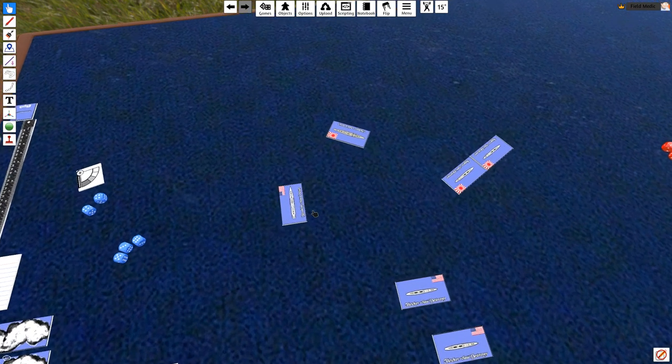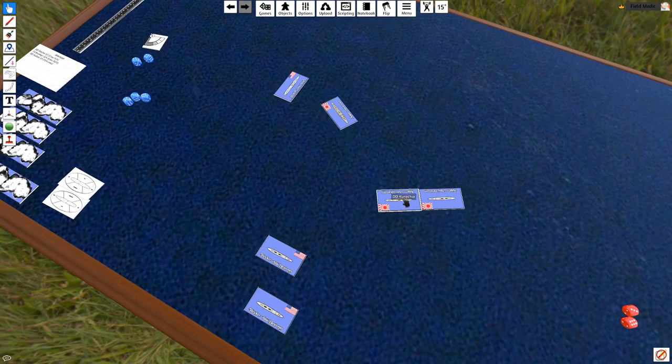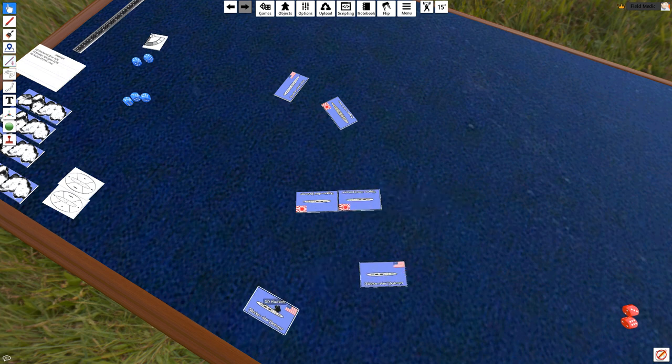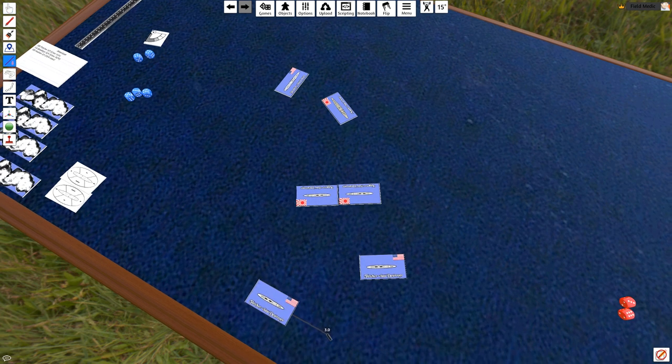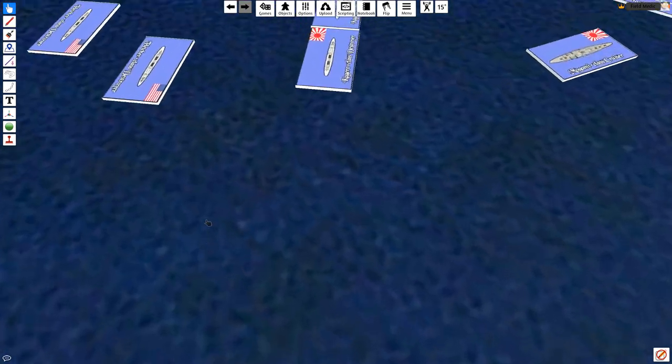The Brooklyn gets to move next — the Americans nominate the Brooklyn which is going to take advantage of the situation and cross the T on the Japanese. This is point-blank range with no penalty, but it's going to be a messy exchange. The Japanese nominate another ship — 7-inch move, approaching. The Americans also get a 7-inch move doing some broadside action — marking out the notches. Japanese stay in formation. The Hudson moves two notches of motion while keeping speed up. Now it's attack time — the Japanese won initiative.